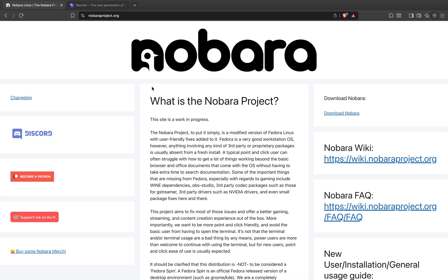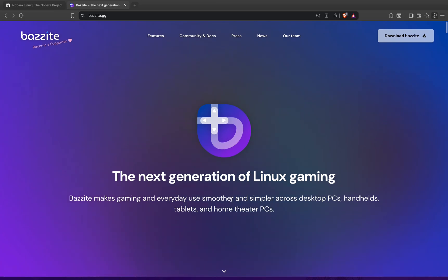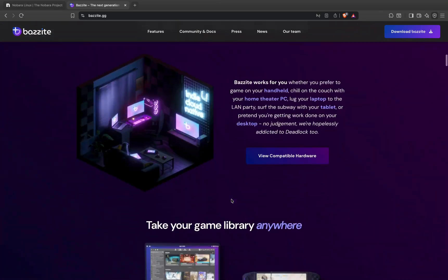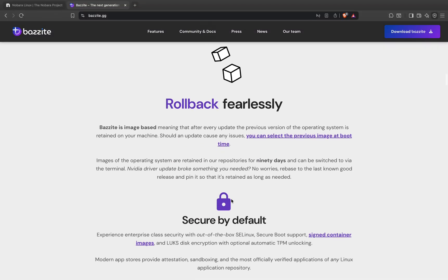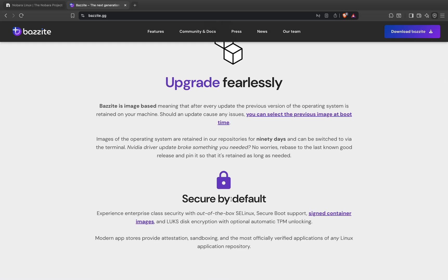Now let's switch to Bazzite. Bazzite goes in a completely different direction — it's fully immutable, meaning the core system is locked down for stability and security. Updates come as atomic images, so if something ever breaks, you can roll back with a simple reboot. Think of it as Chrome OS, but built specifically for gamers instead of school laptops.